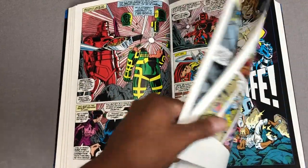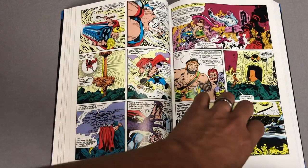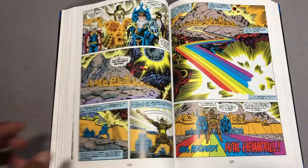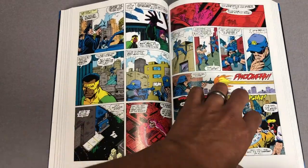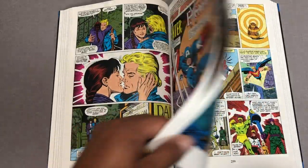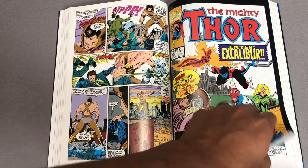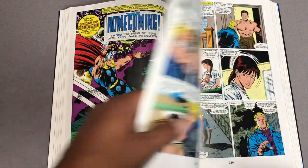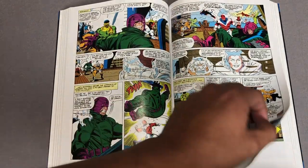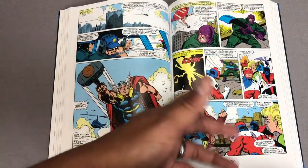Some of my family members — my uncle in particular — knew that I liked reading comic books. Just like most adults, they really don't take time to listen to kids, so he got me a subscription. I was only reading X-Men at the time — this is 7th grade Omar. On my pull list I had X-Factor, Uncanny X-Men, New Mutants, and Excalibur. I want to say this was 1989, like Christmas of '89. A lot of these issues really remind me of that time.